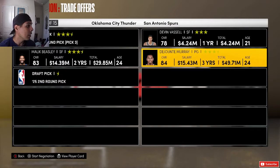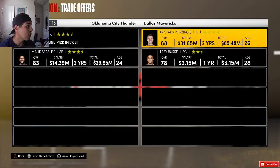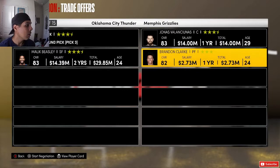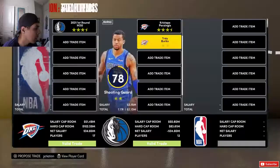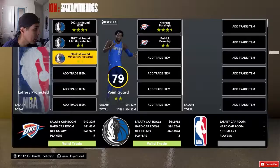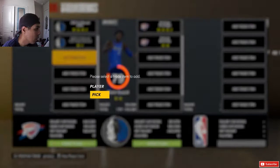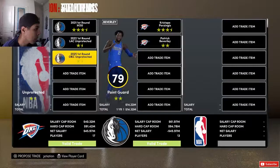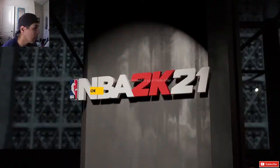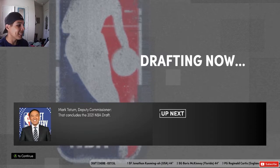Looking at trade options: Patrick Williams, Russell Westbrook, James Wiseman, CJ McCollum, Devin Vassell, Jalen Green, Christian Wood, and John Wall. I do like Christops. I would trade the third pick for Christops and move him to power forward. Jonathan Isaac always sucks on 2K. All they want is an unprotected Clippers pick from next year and Miami's pick — I'll do that. We got Christops, and he's definitely going to help this team.